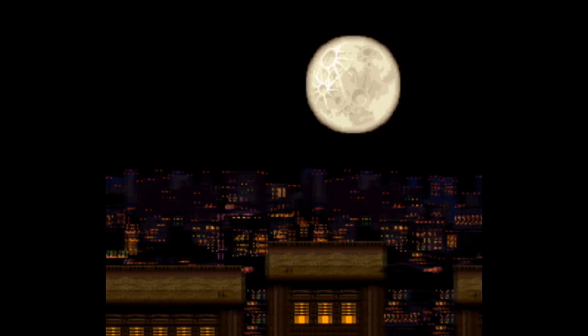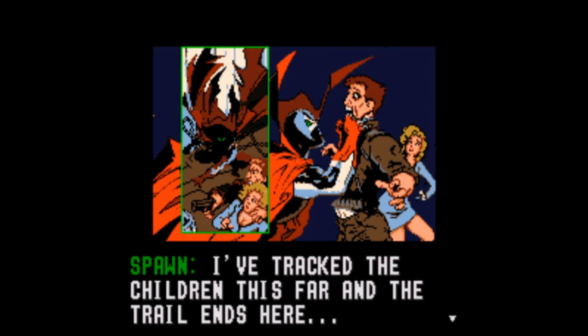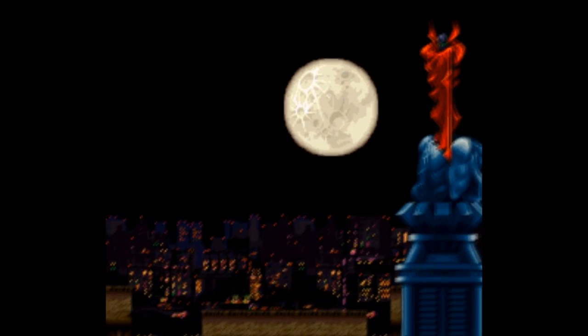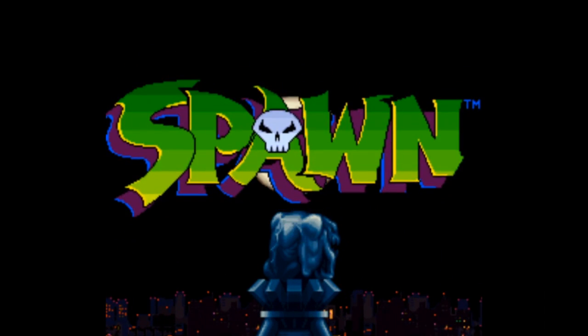Marvel and DC got a fair share of their superheroes into 16-bit games. Marvel got Spider-Man and the X-Men into multiple games, DC got Superman and Batman into a few, and in 1995, Image Comics joined the party and got their first superhero video game with Todd McFarlane's Spawn the video game.